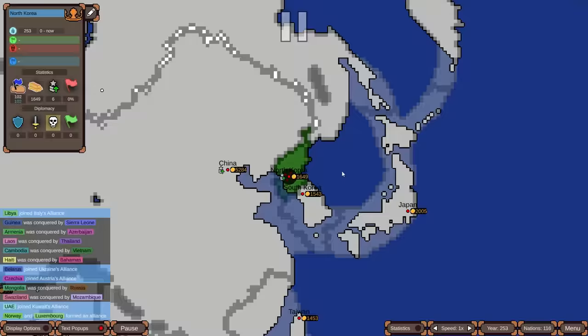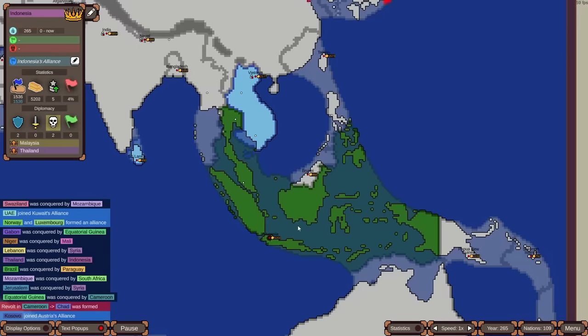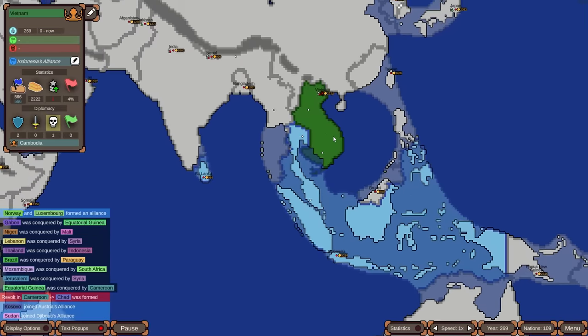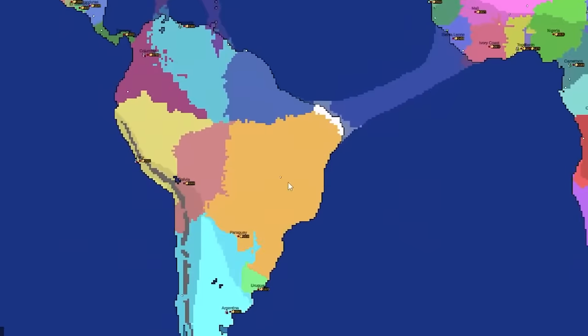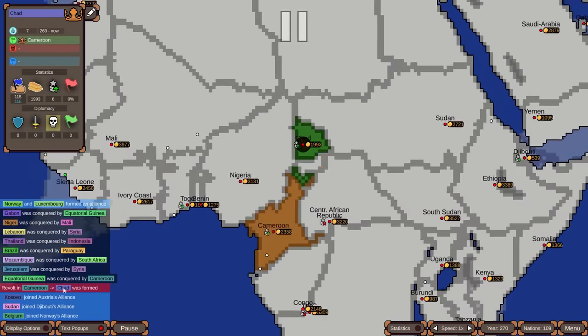North Korea has no friends, but South Korea at least has Australia as an ally — a random pairing. Indonesia and Vietnam are gaining a lot of territory out of Southeast Asia. Brazil collapsed suddenly — it looks like a coalition may have declared war on them simultaneously. A revolt in Cameroon spawned Chad, which is always a welcome appearance.